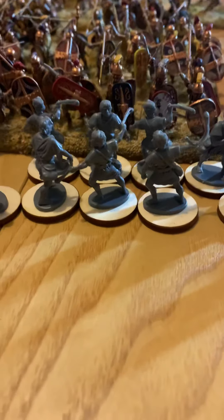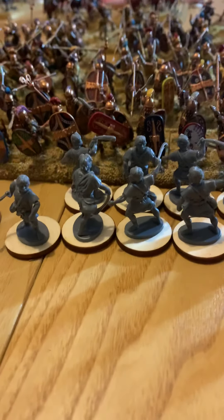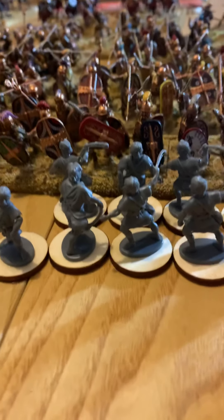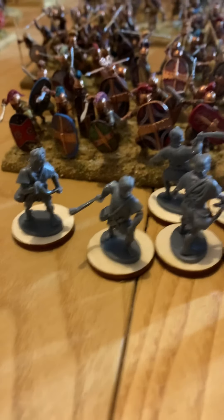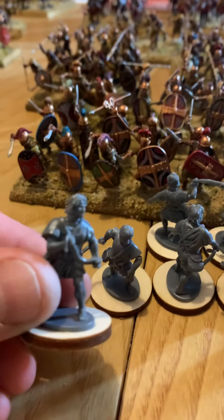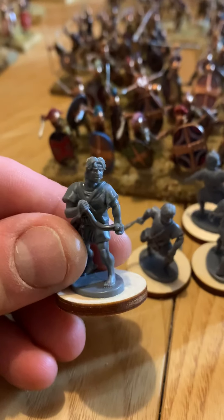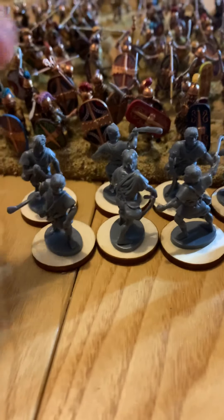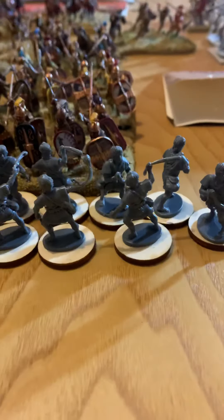The Balearic Slingers are Victrix models and they are fantastic. Victrix are by far the best models you can get. Out of the packet you get 12 little guys you can put into a variety of poses — from guys who are loading the sling to action poses. They're brilliant.